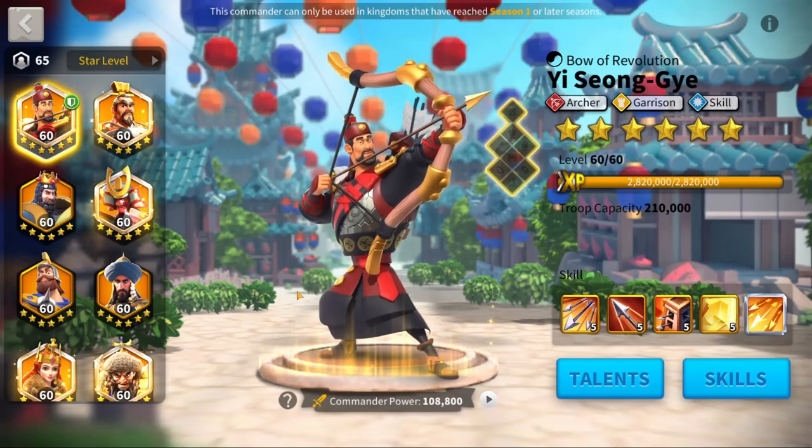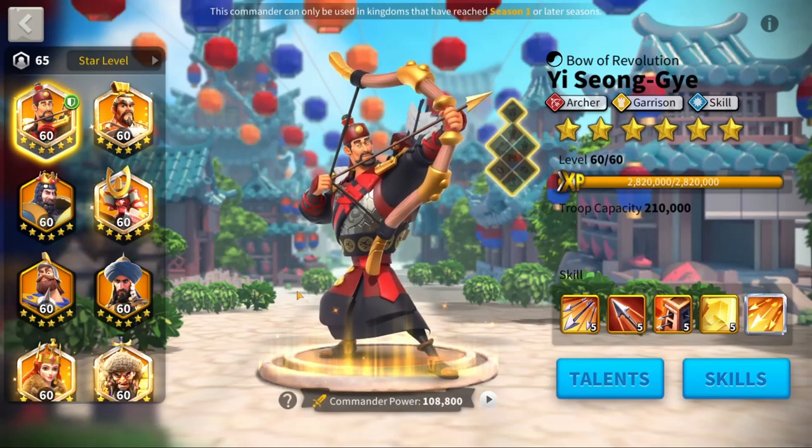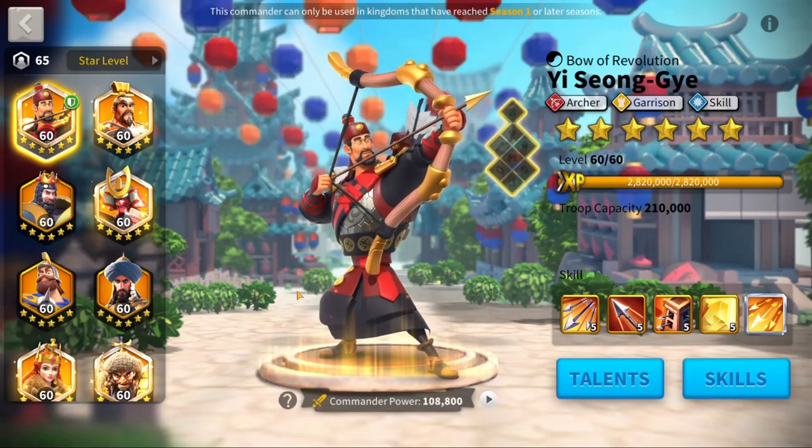Back in the home kingdom, the barbarians are a lot easier, so you can use a peacekeeper commander with your YSG or you can use Ethelfled with another commander and easily get long drawn-out kills. Up here in Lost Kingdom, depending on your commanders and your crystal levels, you can get up to five barbarians killed before it's time to go home and heal.